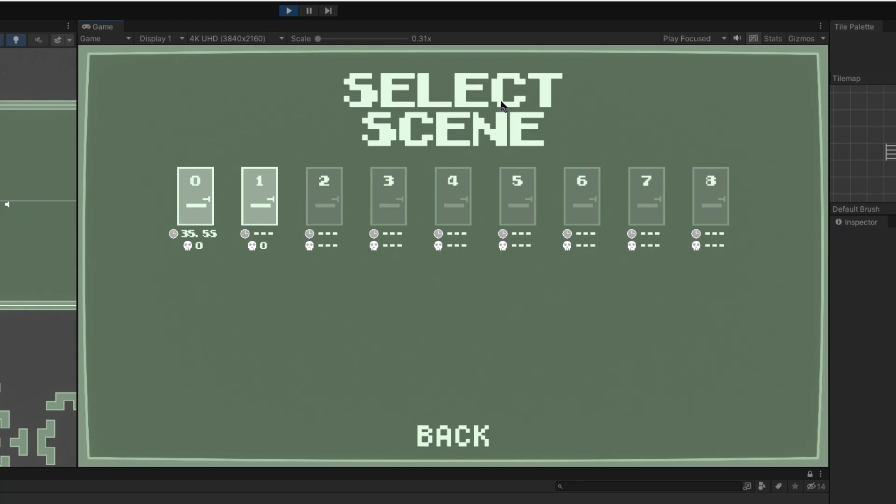First of those new things being a level select screen. You can see all the levels that are currently out, which are 9 levels at the moment. With this level select screen, you can see your level stats — how long you take to complete the level and the deaths. You also now need to unlock levels by completing the level before it, so these levels I can't click and play because I haven't completed this level here. But you can see by the lack of stats.